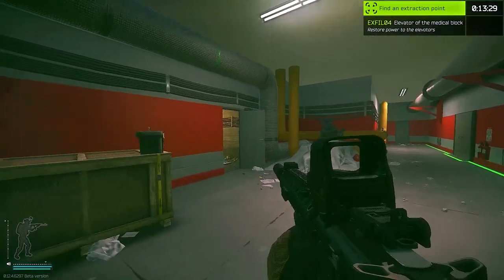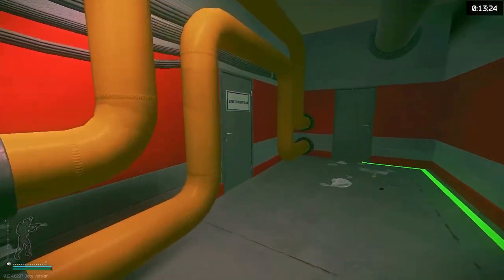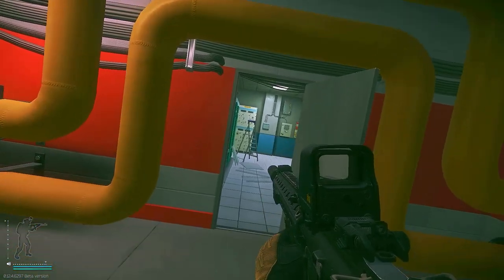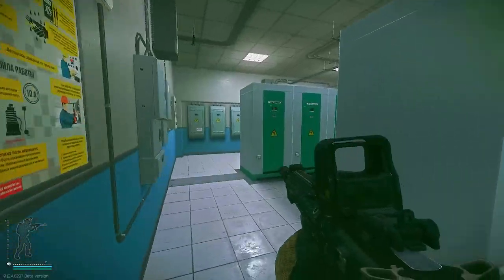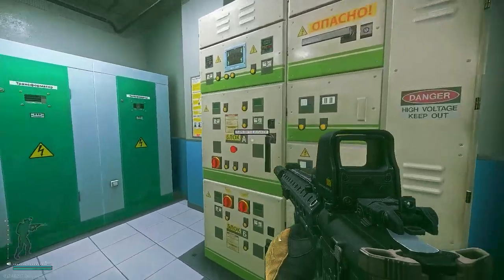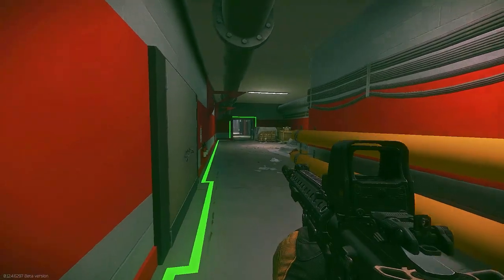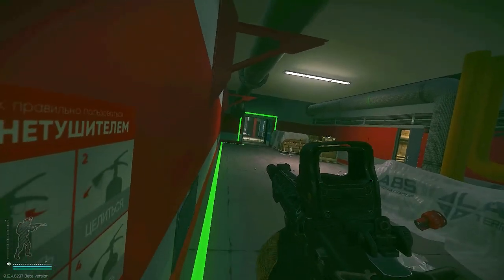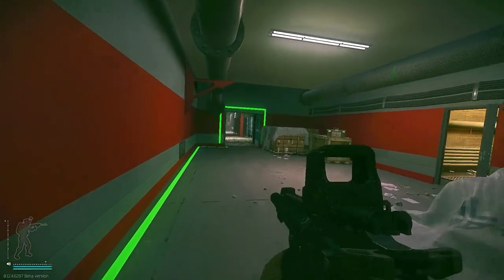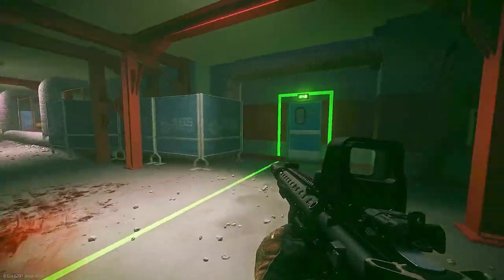Coming through here, to the left is Server Elevator extract, and Server Spiral is the extract for server. Coming through the blue doors — we call this Brown, the callout opposite of Green. Right down here is Server Drop Down because you drop down from the server room into here, and this also leads to the activation. Shortly I'll get into the callouts for the lady who comes over the intercom and announces the different activation panels for Labs. That's pretty much the basement.